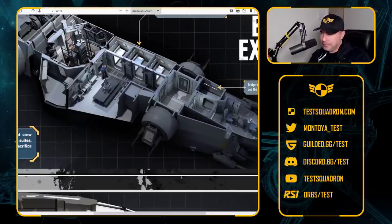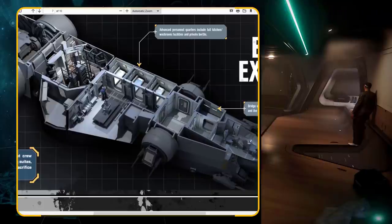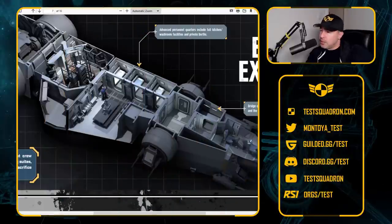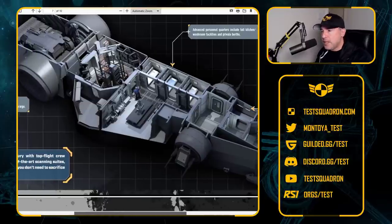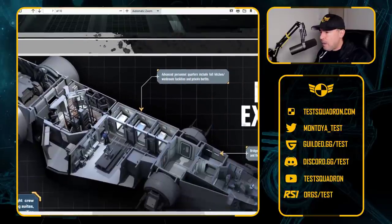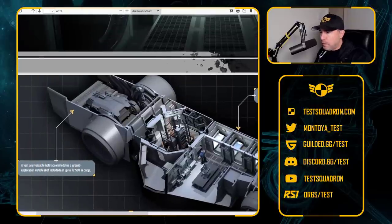You have the 600i with the crew quarters, or the berth I guess. In the 600i, all the crew can simply watch each other sleep in their underwear, which is kind of nice. But if you want some privacy, as these crew members on the Drake Corsair do, they have their own private berths. The interior of the ship just makes so much sense to me. I'm kind of jealous that these crew members get their own little berths. On the 600i, they do not. In the back, you've got space for a rover and 72 units of storage.